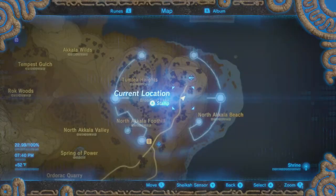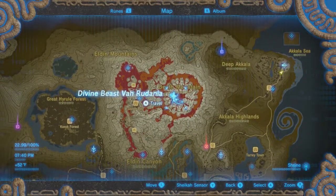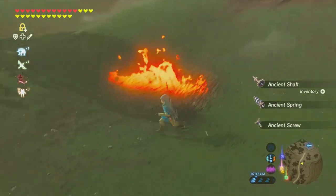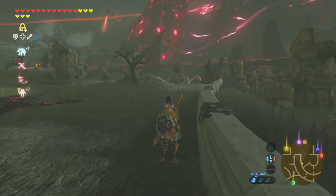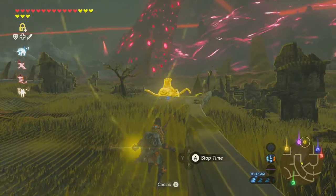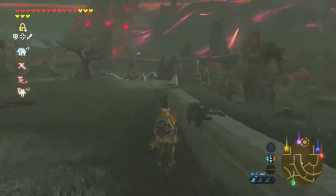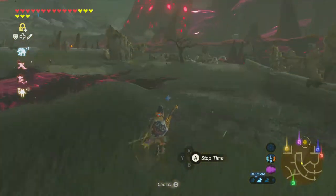You can get Daruk's protection from Death Mountain by completing the Vah Rudania divine beast. Once you do that, you have Daruk's protection. Now let me show you a few extra tips. I'm at Hyrule Castle Town Ruins and I found a way to easily identify if guardians are active or inactive — use your stasis rune and hover over them. If they glow yellow, they're active; if they don't glow yellow, they're deactivated and you don't have to worry.